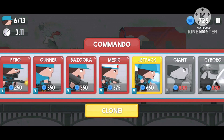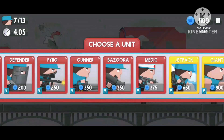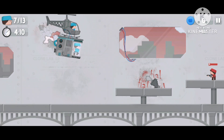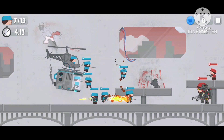After doing that, take another commando and do the same thing. After that you will have enough money to take a buster. After taking the buster, try to damage the boss as much as you can.